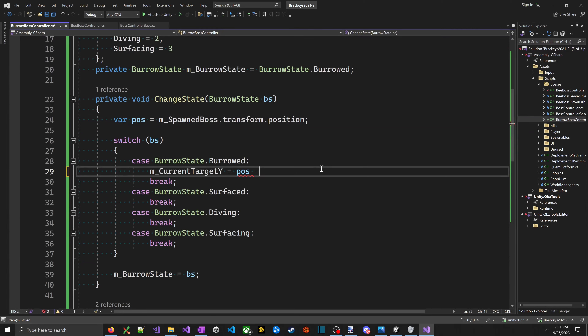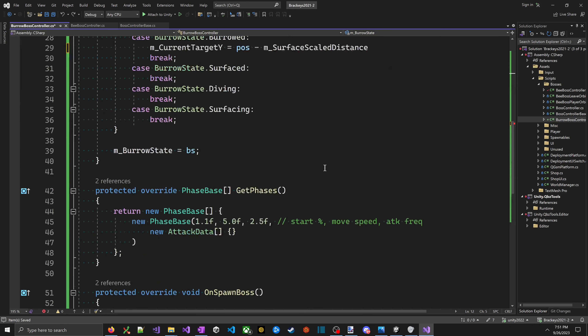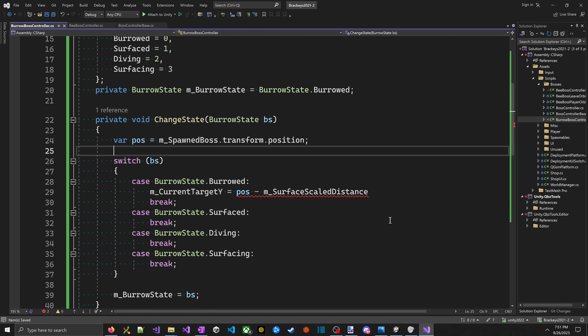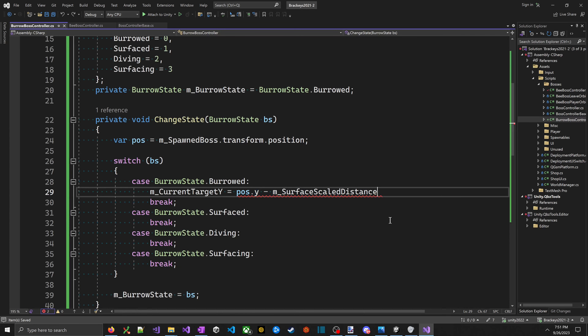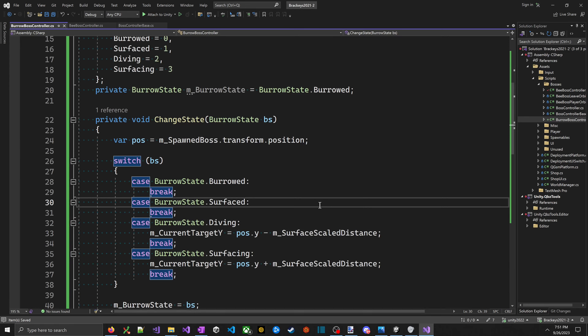Testing — he goes up, then goes back up again without going down. Something is wrong. Probably need an absolute value on the delta check. If he's above the target, the delta is negative, so it immediately passes the check and never actually dives. Adding Math.Abs fixes that. Testing again — he goes up, he goes down. This is what we want to see.